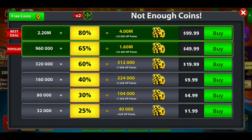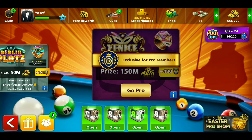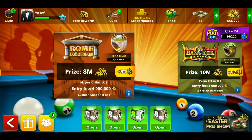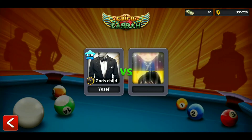I kept losing in Berlin. You guys can see at the bottom of the 25 mil it says caution shot on the eight ball, which means I'd have to pot the eight ball with an indirect shot. I could play Venice but I needed the pro membership. Anyway, let's jump into Cairo with no fear — let's go!